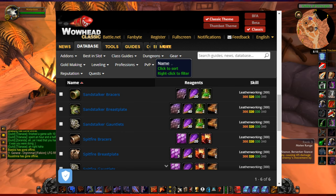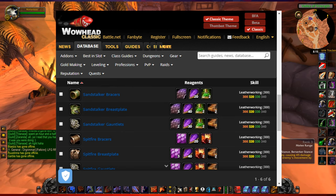You need to be Friendly to craft the Bracers, Honored to craft the Gauntlets, and Revered to create the Breastplate.